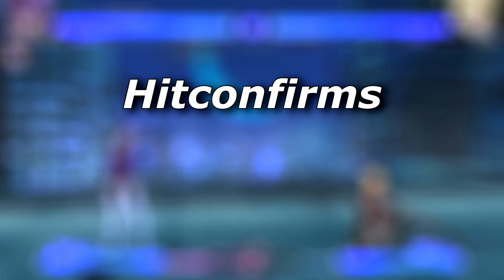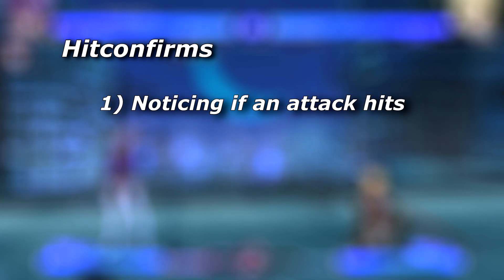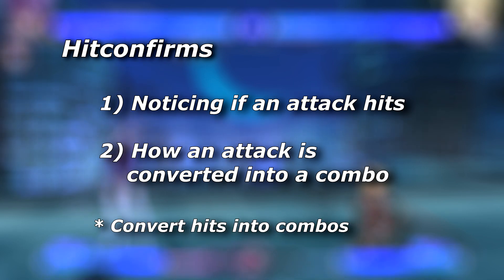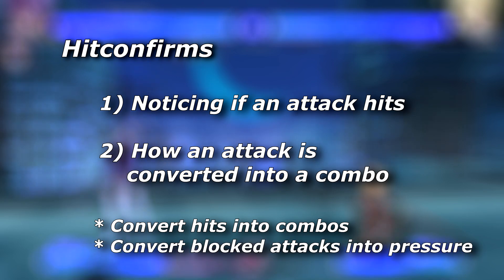Getting started with what Hit Confirming is: on the technical side of things, there are actually two definitions. The first is noticing if an attack hits. The second is how an attack is converted into a combo. So what this really means in-game is that when you notice an attack hits, you convert that hit into a combo. But while not directly part of the definition, what is also implied with Hit Confirming is that when an attack is blocked, you go into your block string.